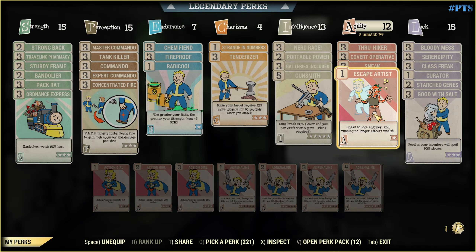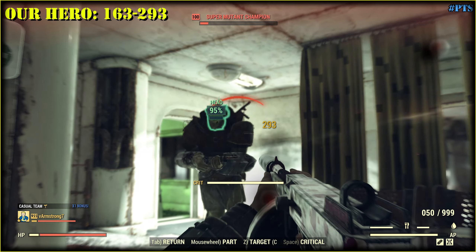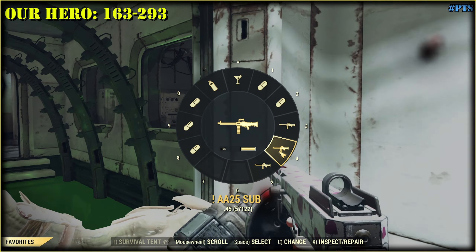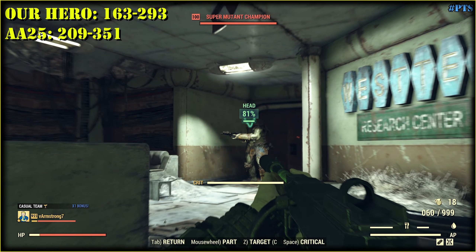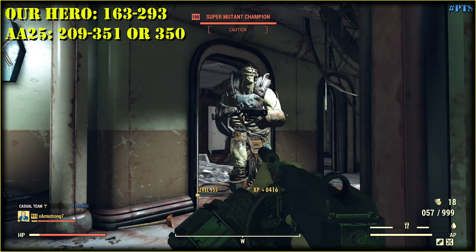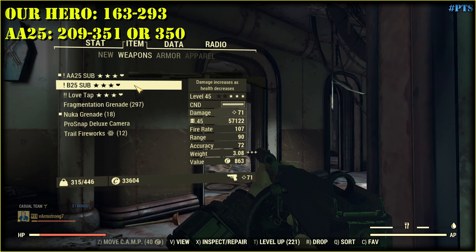Once again, no adrenaline, but I left tenderizer in the build, and we deal 293 damage. Now let me show you that anti-armor with armor piercing receiver is actually a good role. It is not as overpowered as blooded, but quite close. Just for reference, blooded here deals 368 damage.